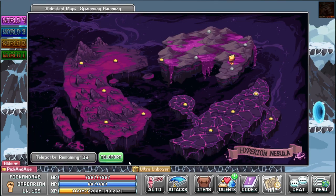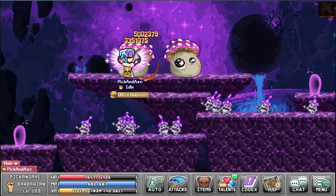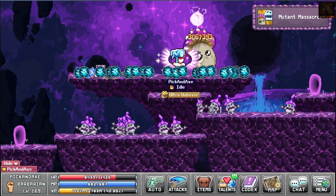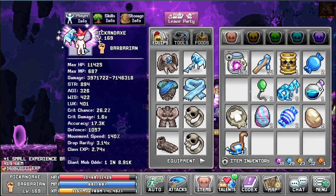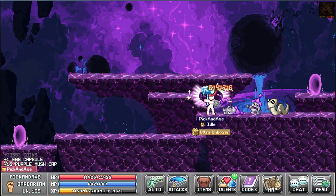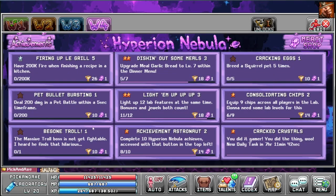Now let's go to World 4 and defeat the mush. Mutant massacre - find a gem, some keys, and some ladle. Look, I'm an Easter pet! Hooray. I did a few easy tasks here. I'm gonna do some other ones later. Nothing seems to be impossible right now, well except the begone troll. I'm not sure what I will buy here.